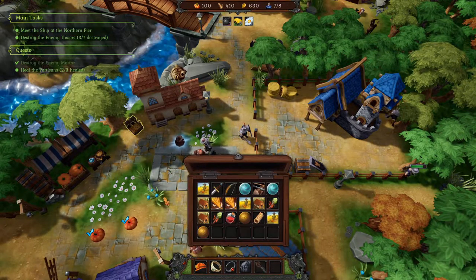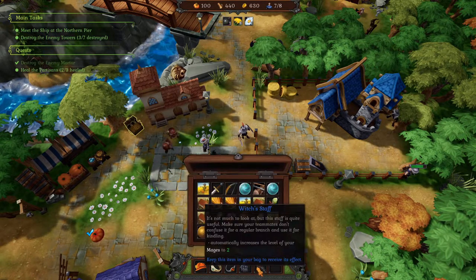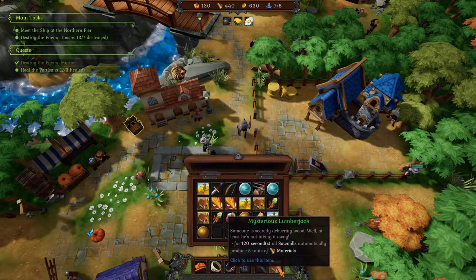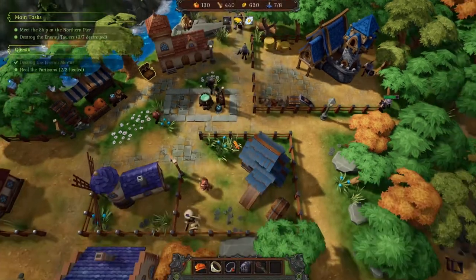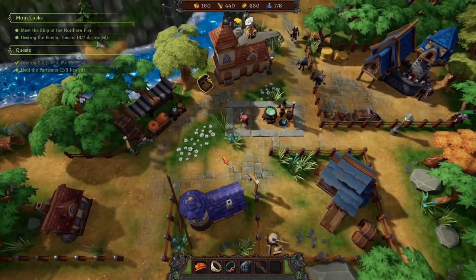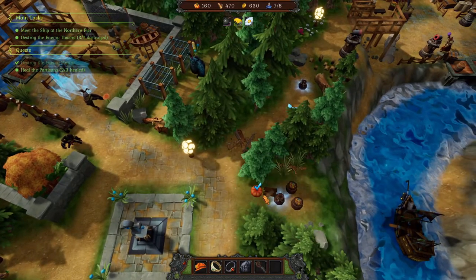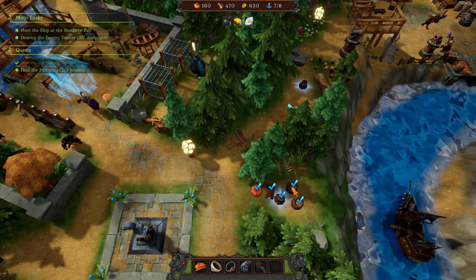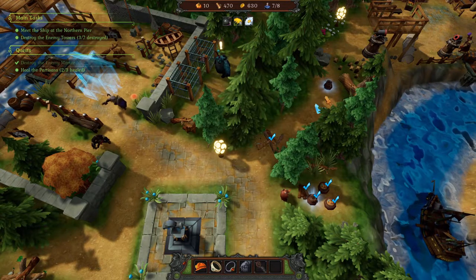There we go - instantly grab some food, let's put that away. That was instantly a bit of booster food which is nice. We've cleared this away so now we should be able to grab all that. We should be able to clear that as well, we've just got to be careful.